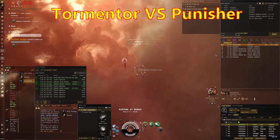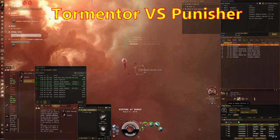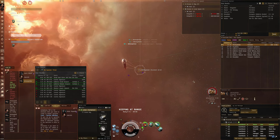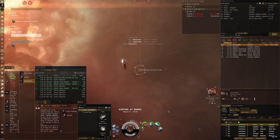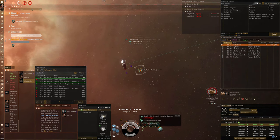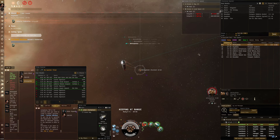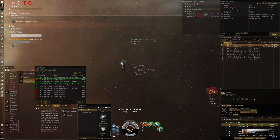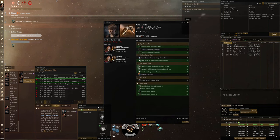I'm up against a Punisher — sorry I was a bit late hitting record so you didn't miss much. Even though he has a Microwarpdrive, Punishers are really slow, so it was easy to kite and slowly whittle him down. As long as I don't make mistakes like forgetting cap boosters or burning out my guns, there's no real way he can do much about it. In fact he gets so bored he ejects from his Punisher and just walks away — interesting! Good fight.